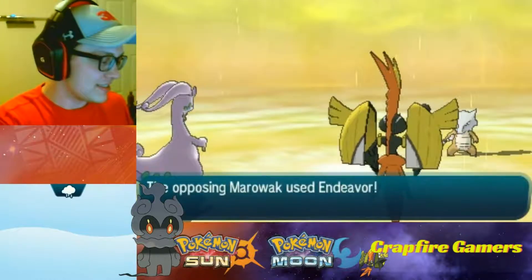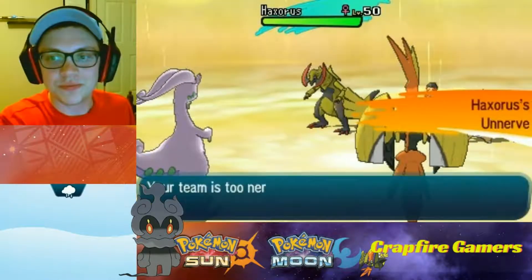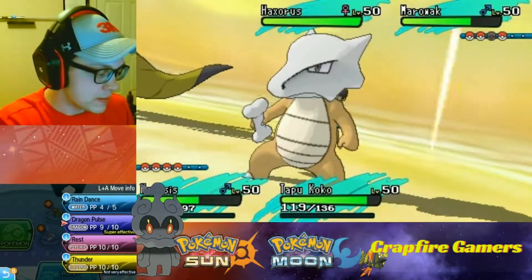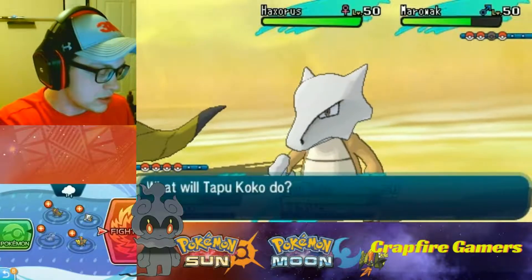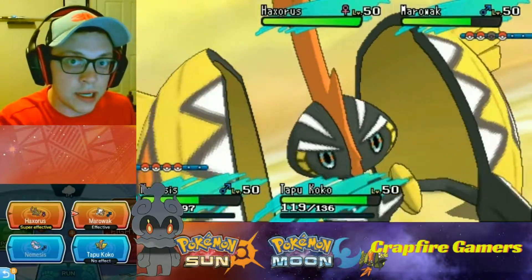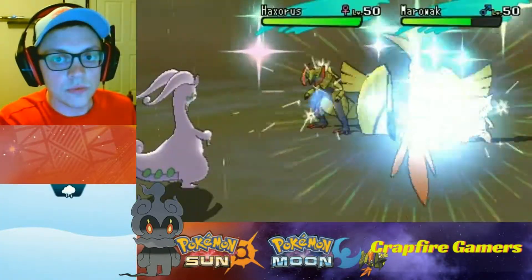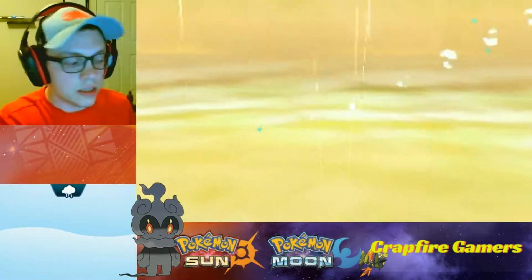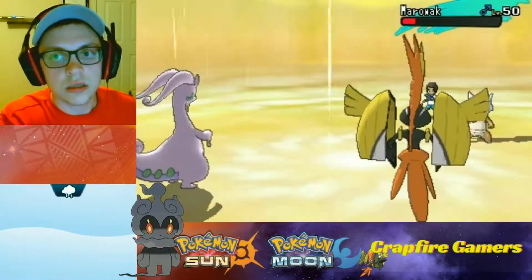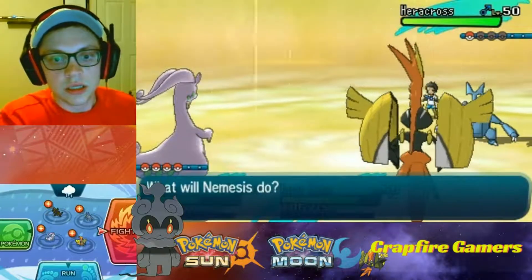Boom — nice, one hit! Ooh, another Dragon — Haxorus. I don't have any berries, so it doesn't matter. I'm going to Dragon Pulse the Marill and then do a Dazzling Gleam, because I think the Dazzling Gleam will be enough to get rid of the Haxorus. Dragon Pulse should take out the Marill. Nice! And we got a Heracross coming in. A Dazzling Gleam — that's all she wrote, it was enough.